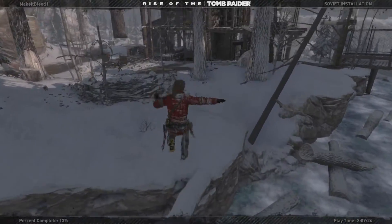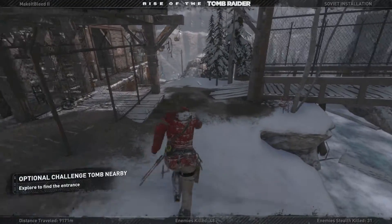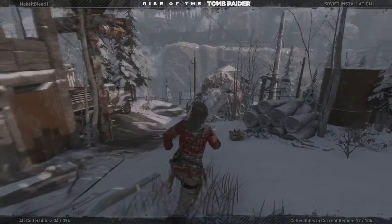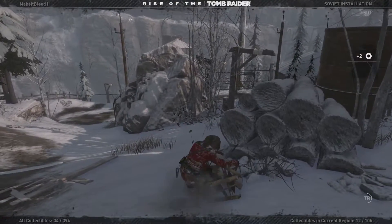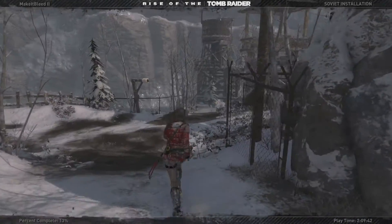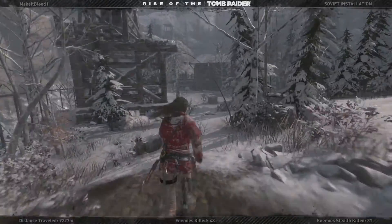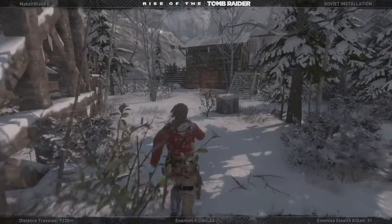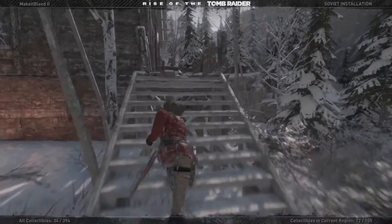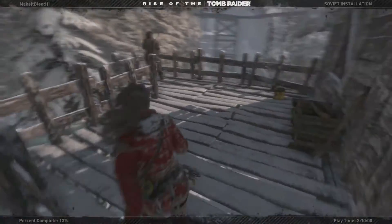Let's go turn this mission in and then we can head back up that hill. Optional challenge tomb nearby — yes, I know. I really struggled to find that last time so I'm not going to go looking for it now. I will collect the salvage though. It should just be down here. Yeah, the camp's just down here. Let's go turn this mission in — I think it gives us the lock pick. Where is the dude? He's not around here... oh there he is.